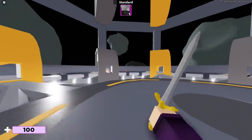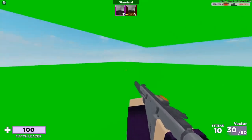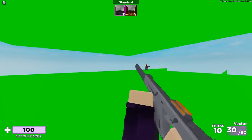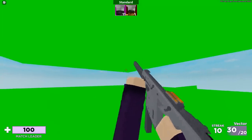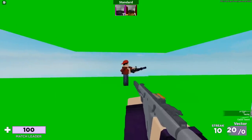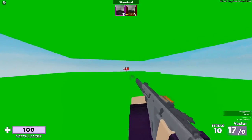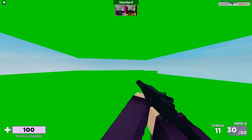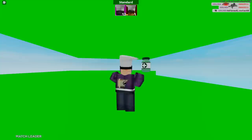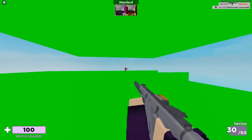First we'll go through the new guns because those are always the juicy things to see. This is one of the new weapons — the Vector. I showcased this in my previous video. You can aim down the sights; it looks like it doesn't have any but it actually does. The way it sounds is kind of weird. It fires 30 bullets in basically under one second — that is insanely overpowered.